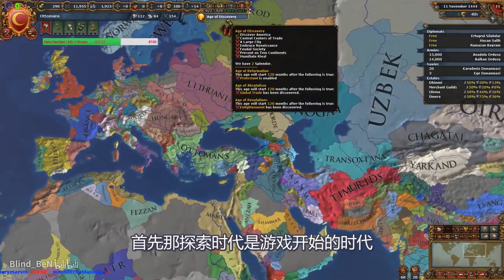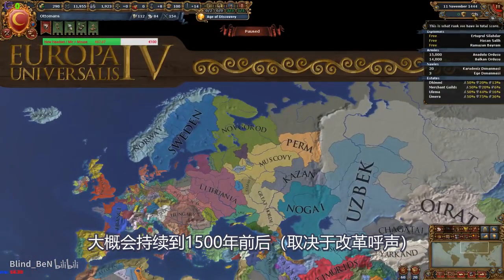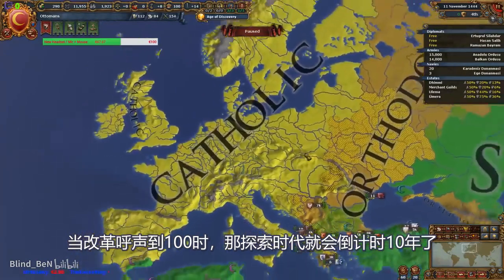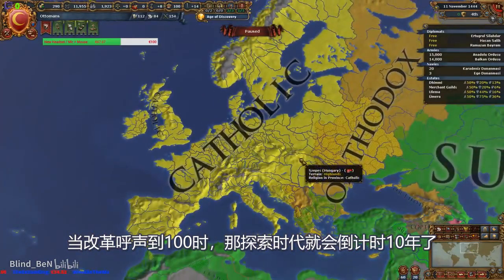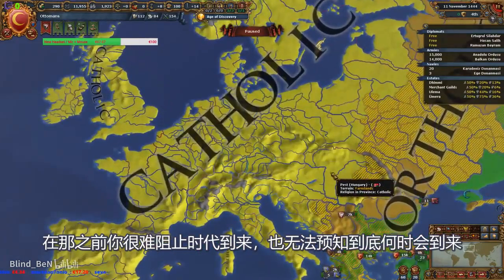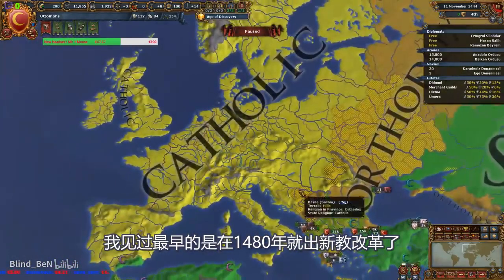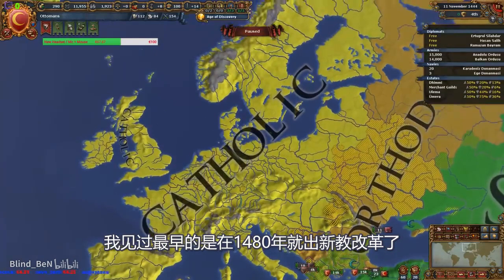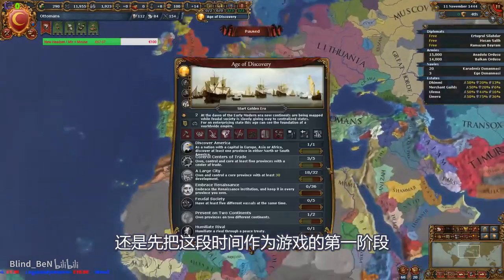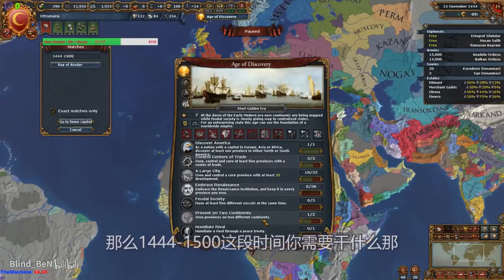In the Age of Discovery, it usually lasts from the beginning of the game until around 1500. But it depends on RNG, because once the Reformation starts it starts counting down 10 years, and there's nothing you can do to stop it or change when it's going to happen. It's purely RNG — I've seen the earliest happen by 1480. So you really can't do anything about it. Anyway, let's divide this as the first phase of the game.